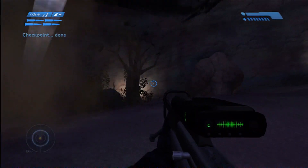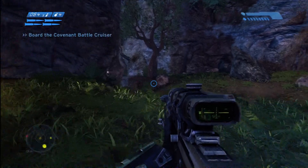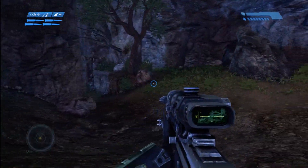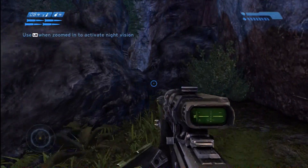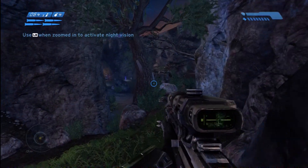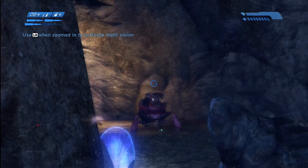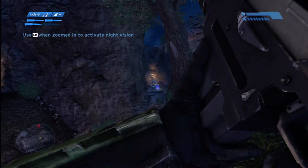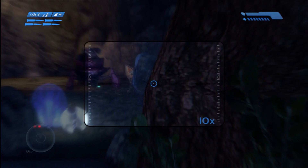Let's change back to current-gen graphics. There we go, there's a lot more detail. We should be able to recon the Covenant position without being spotted, and there's a way to clear this section without being spotted if you kind of sneak behind the rocks here. If you're careful you can take out most of these Covenant without being spotted — which is what I'll try and do. The element of surprise.